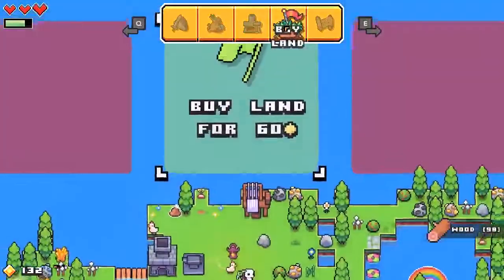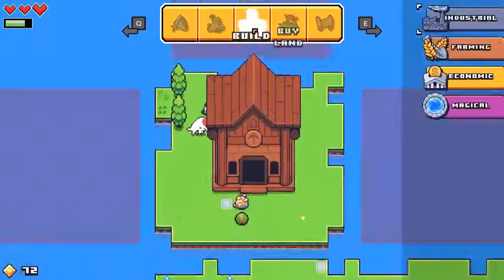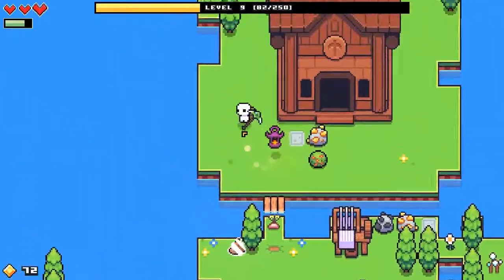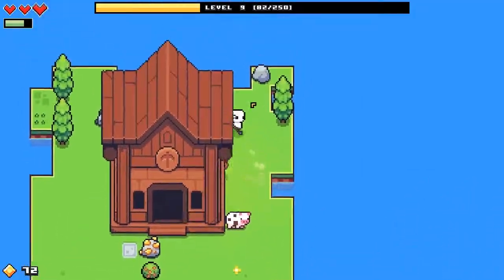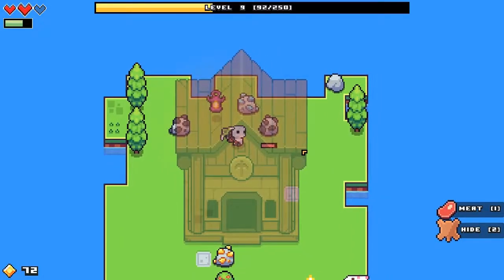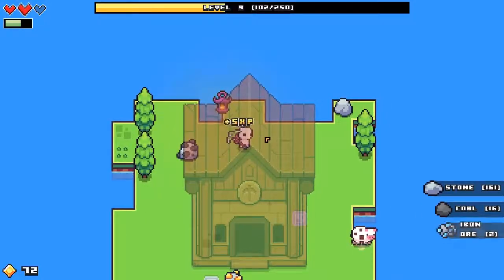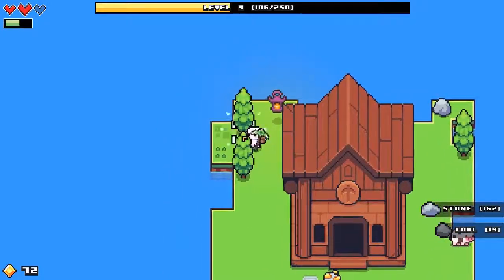We have enough money to buy some more land, so let's buy this little piece and go check it out. We're gonna build a bridge across right away. I saw a boar — he's hiding somewhere. He gives you more hide sometimes, but he will come after you and attack you, whereas the cow is chill and won't bother you. We'll go inside this place in a moment so I can show you what you need to do in there.